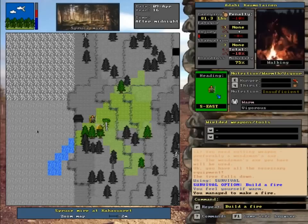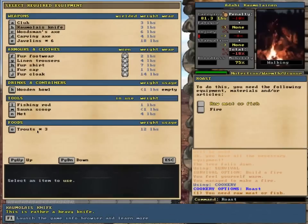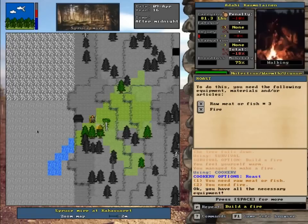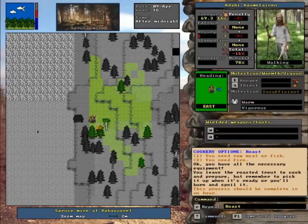We're going to go Alt-C for cooking — cookery, roast. Three trout. Look at that — that's 12 pounds worth of meat. So that's good. I think those nets need another day.